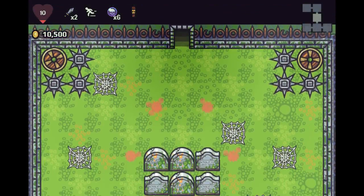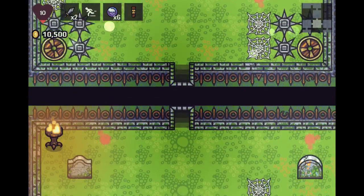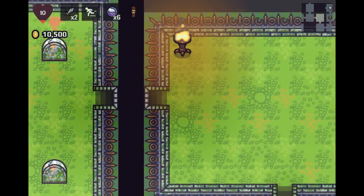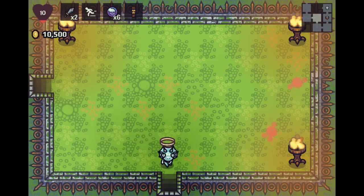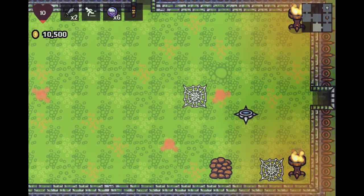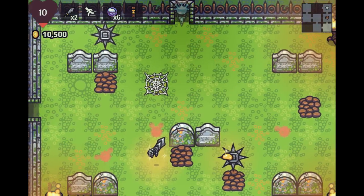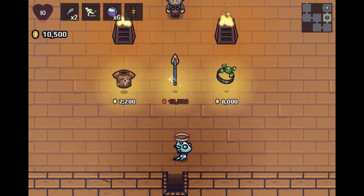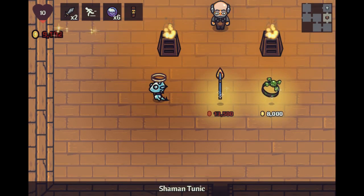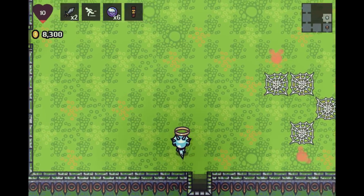Now we'll have 1,000 gold to start each run with, which gives us a head start towards picking up our first item. There are also items you can buy in town to start off with a little bit of an advantage. That's the kind of gameplay mechanic that rubs some people the wrong way — like Rogue Legacy, which was pretty much universally beloved but some people wished there was no persistence. We can buy both of these items, but I don't want the ring since it'll take away my multi-strike, so I'll buy the Shaman's Tunic for more HP.